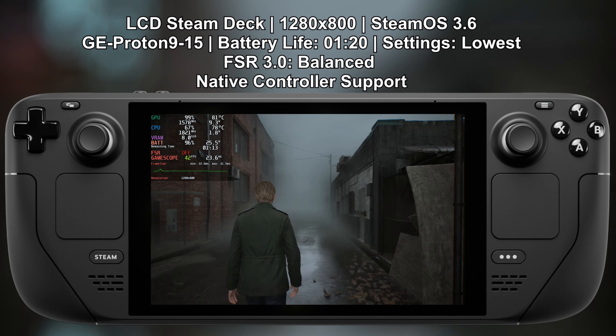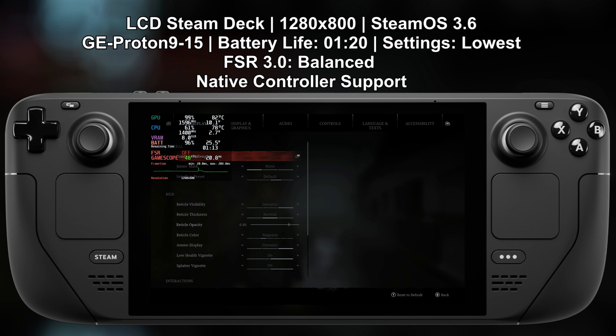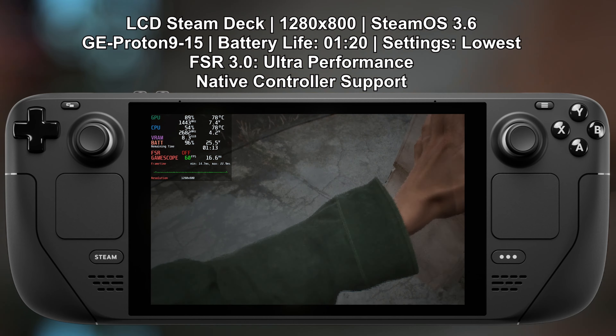Throughout the video, I'm going to try out different FSR settings — going to ultra performance, performance, balanced, and quality. We are also going to check out XESS and dynamic resolution, as well as lowering the actual resolution of the game. So currently on ultra performance...